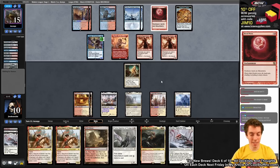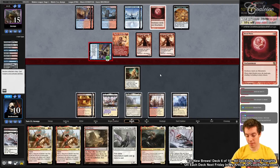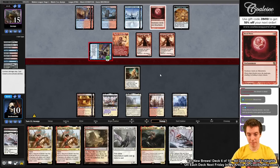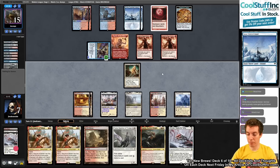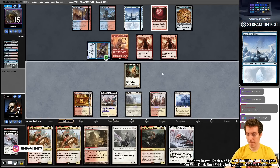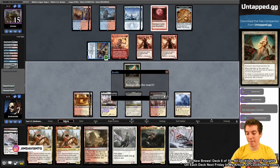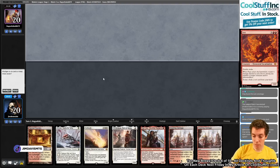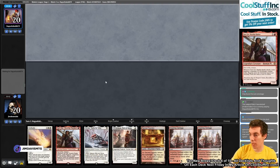We can't cast our spells under Blood Moon — opponent sneaky Blood Moon gets us good. We might draw a second Island but we have mono-red cards that are uncastable. We concede after about an hour and a half game sequence. Alright, on to the next match.